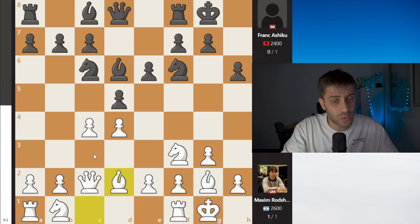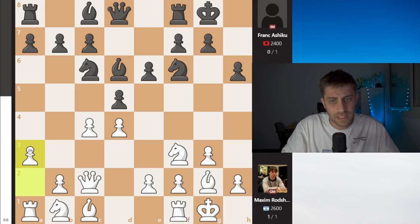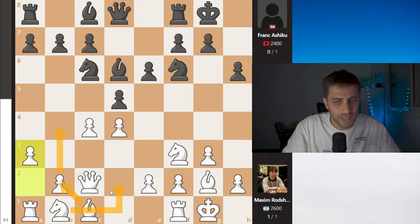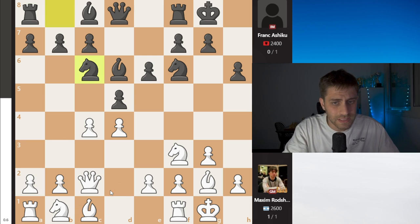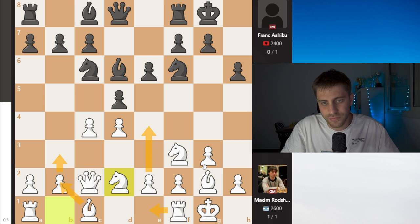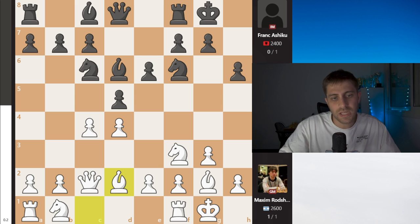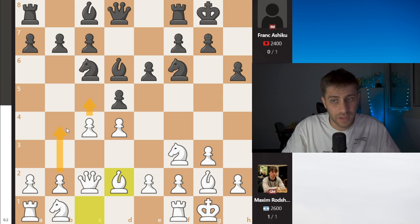Nc6 and now Bd2 — a very unusual move, I think. Overall in this position, for example, A3 makes sense with some options with B4, Bb2, Nbd2, to develop pieces this way. Also I think Nbd2 here looks correct with E4, Re1, B3, Bb2 — looks amazing to me. I don't know why he played Bd2, but maybe it was some idea about C5, B4. Maybe if he's playing Bd7, then C5 and B4 looks fine.